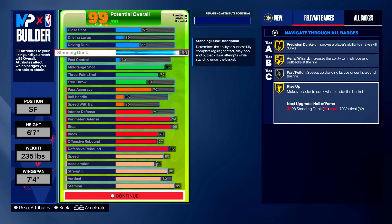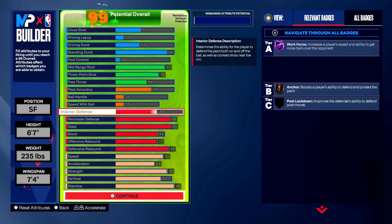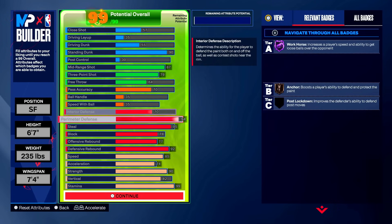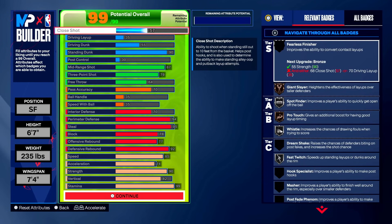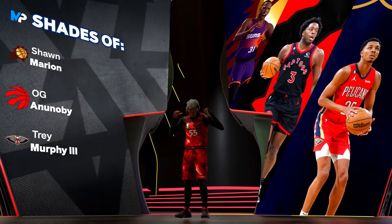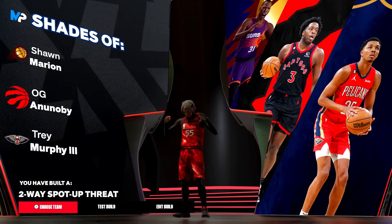That's the end of this lockdown variation — one of the best locks in the game. Let me go over it top to bottom: 90 standing dunk, 87 mid-range for T-Mac, 79 three-point, 70 pass accuracy, 70 interior, 94 perimeter, 95 steal, 78 block, 77 offensive rebound, and 92 defensive rebound. If there's anything you'd tweak, leave it in the comments. This is a solid lockdown — if you really need a lock, go ahead and make this one. We got the two-way spot-up threat.